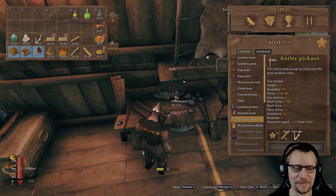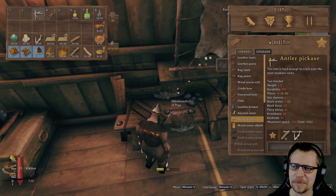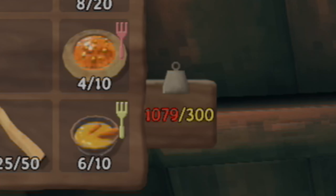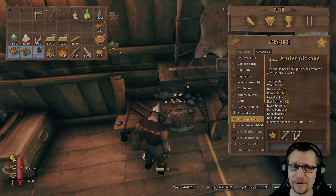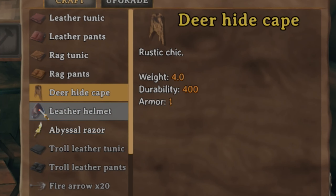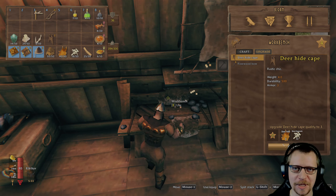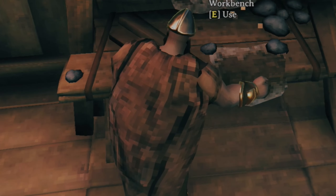Damn it, Valheim. Damn it. Let's make the antler pickaxe. That wasn't the biggest loss here — the biggest loss was actually the belt, because now we are down to 300 total weight capacity again. But I think we are close to, if we don't already have, enough coins to buy a new one. Next up, the deer hide cape — we'll just upgrade it as much as we can, because we need as much armor as possible. There we go. We are a hero once again.